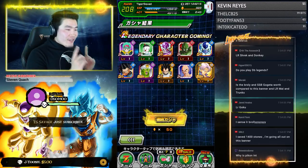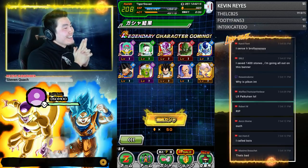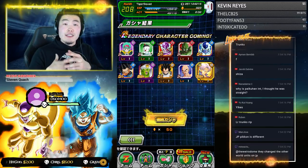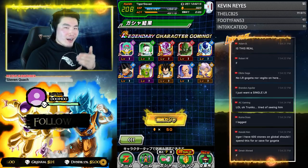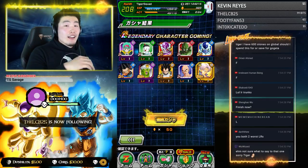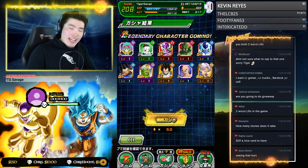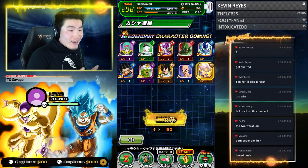It is one of the worst LRs you could pull from this guaranteed spot. But LR Trunks is still great — he's still a great unit, he just comes a little bit short compared to other summonable LRs. So does LR Bardock. But really I don't care — Trunks and Bardock as characters are two of my favorites in the entire franchise, so from a collection standpoint I'm actually very happy, and they're still good units.